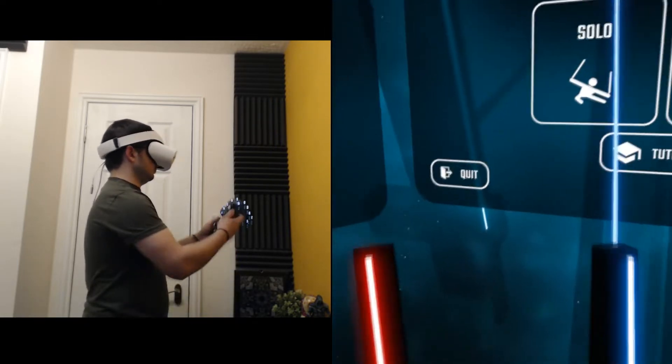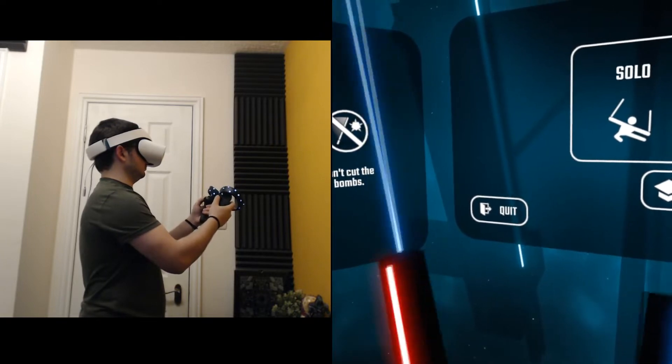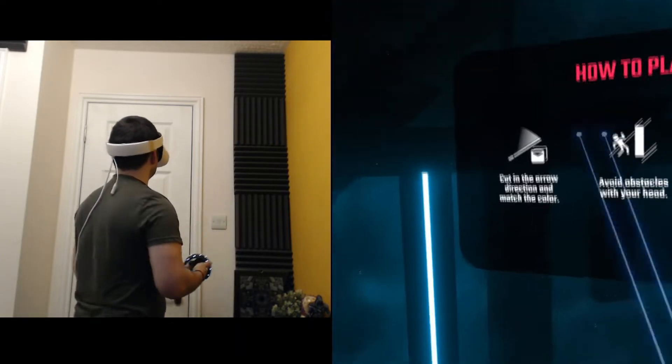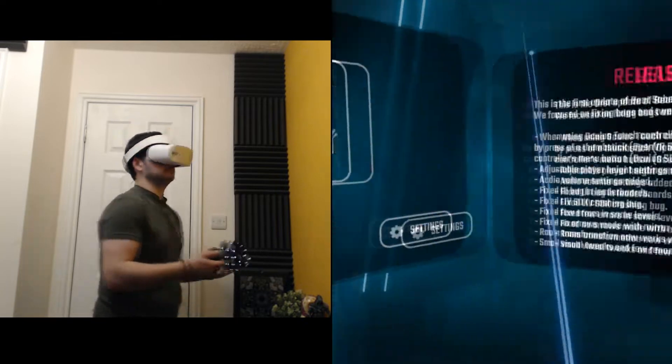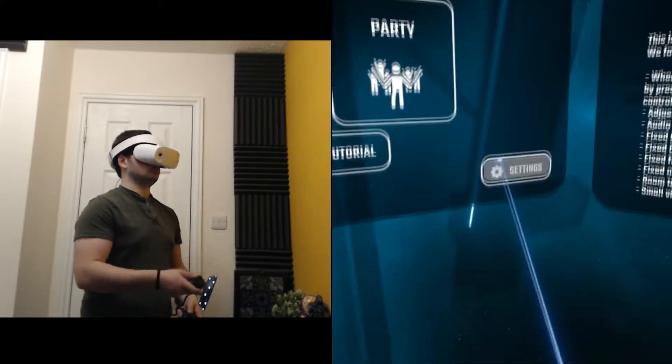I searched in vain for a button on the controller or screen that would trigger a recenter of the world, but to my disappointment, nothing worked. And nothing was there. There is a less than obvious settings button on the bottom right of the main panel, and so down that rabbit hole we go.